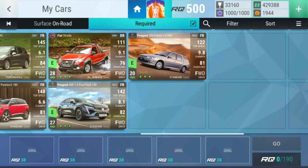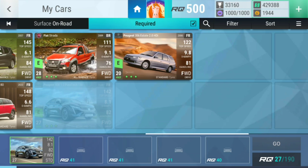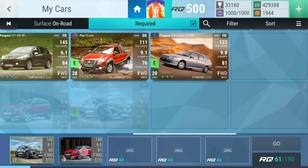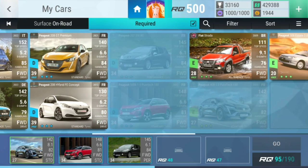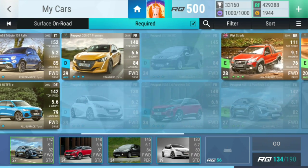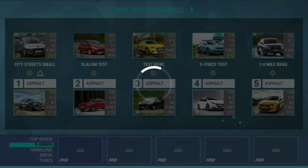This seems perfect. Level eight — we start off with the city streets which I think you're gonna be fine on. Then a slalom test which you're gonna do fine on. Then a test bowl where you're gonna do fine. Then a G-force test which you're gonna do fine on. And a 1.4-mile drag which you're gonna do fine on. Perfect.